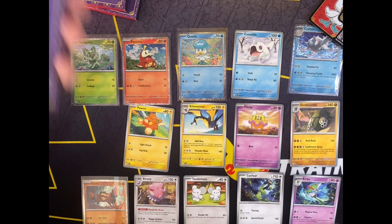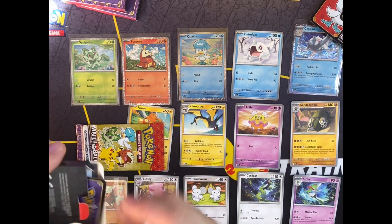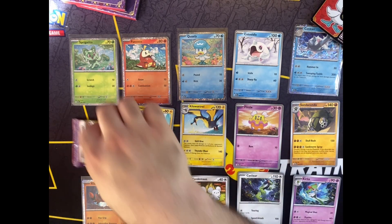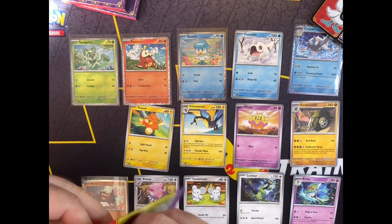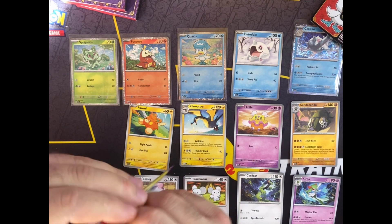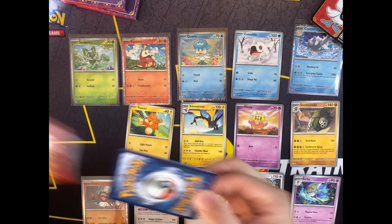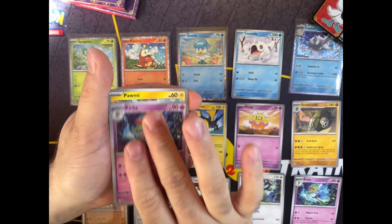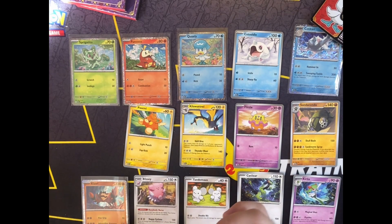I'm running out of booster packs. Another pack. And our card is the Sprigatito. Hopefully the Pikachu is in this pack. Hollow at the back — and Kirlia, Pomy, Blissey, and the Pikachu I was looking for!